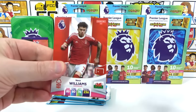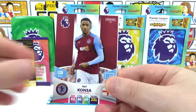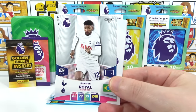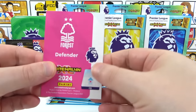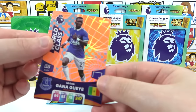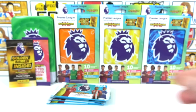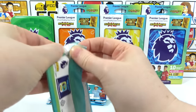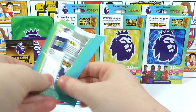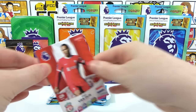No golden baller yet from the wild packs. Fifth pack: we have Nico Williams, Conor Gallagher, Emerson Royal — there's the code. Inserts are a Jota Gay World Class and a Felipe Powerhouse, nice. What's your favourite insert? I don't know — Colossus is growing on me because they're hard to get, but probably still Adrenaline Rush.